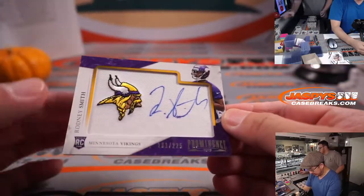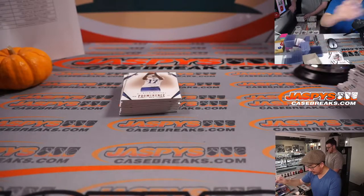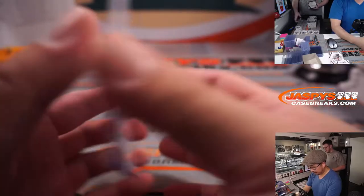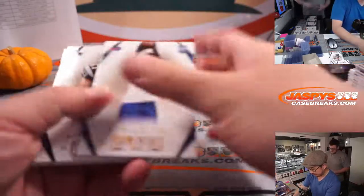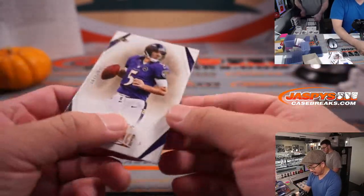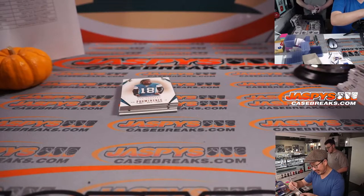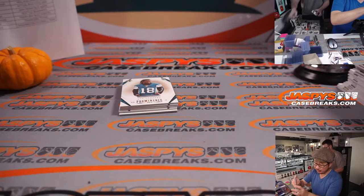Rodney Smith 161 out of 225 — nice Vikings patch there too, Dean with Minnesota. There's Joe Flacco, Ravens, addition to 199. And there's Ace Sanders, 23 out of 210 — kind of a random number there, 210. Jaguars, Gretchen with the Jags.